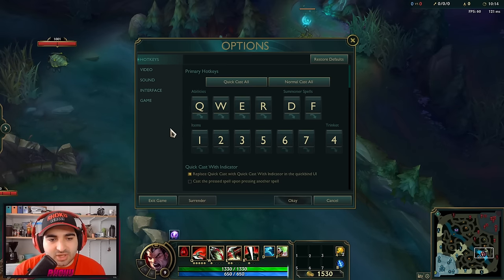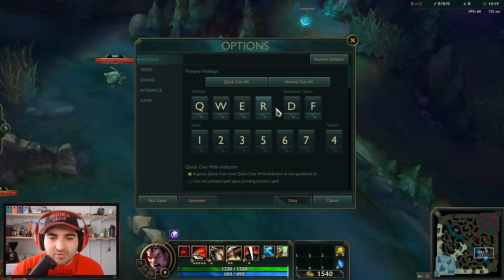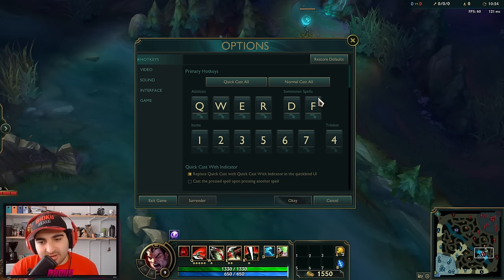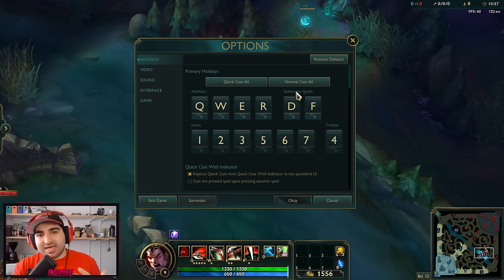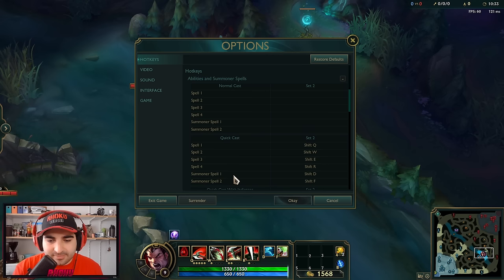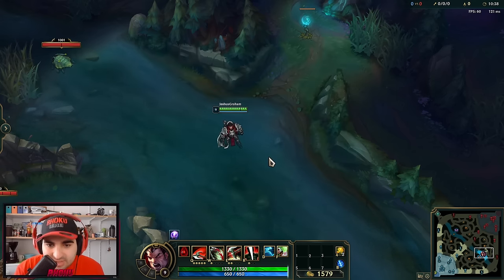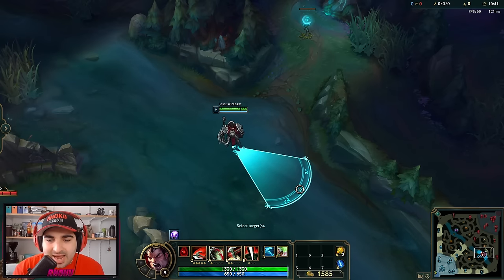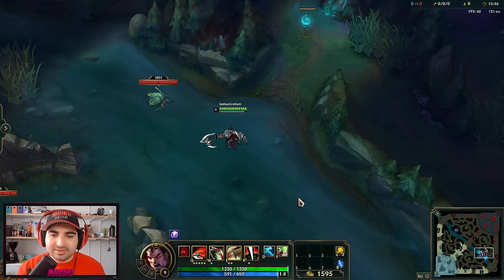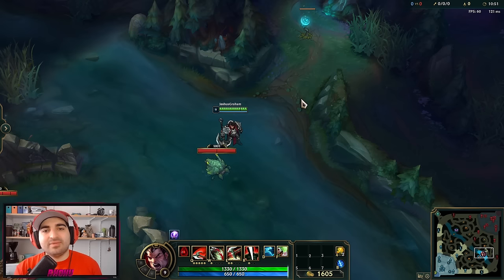First, I'm going to start off with the hotkey section top to bottom, and we're going to talk about hotkeys primarily. Before I get into what you should have, let's talk about the different types of ability casts. There are three types: normal casts, quick casts, and quick casts with indicators. A normal cast is when you press an ability, it activates the indicator, and then you have to click with your mouse to cast the ability. This is by far the slowest way to cast your abilities, and I definitely do not recommend doing this at all.